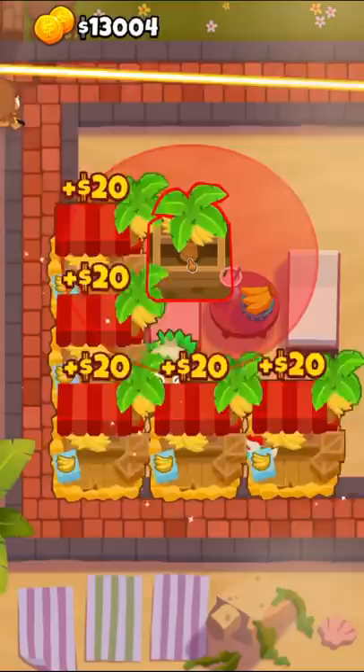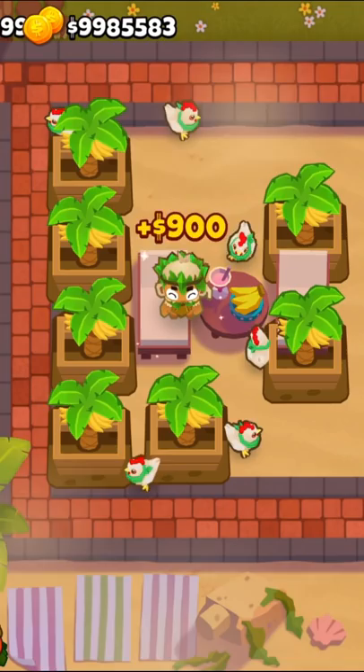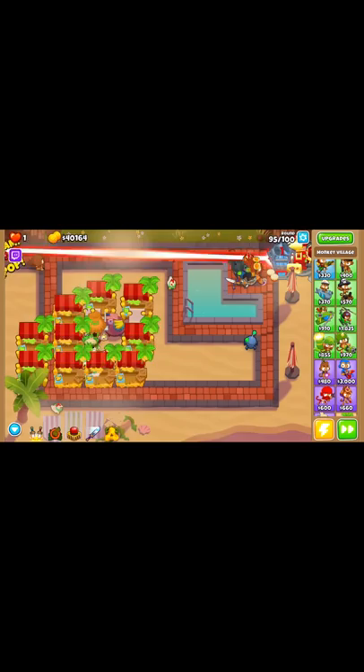During this time I tech-botted him so the ability was used whenever it was up. By the end of the game the druid used his ability 45 times, which is 0.9 ability uses per round. This means you would need the druid to be making $880 per ability to tie a bank's money per round, which can be done with just seven farms in the druid's radius.